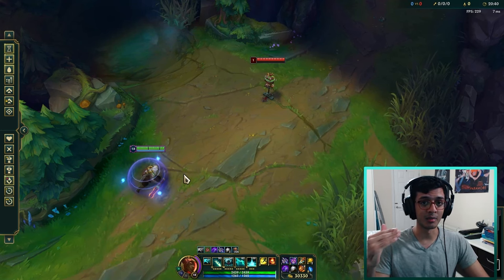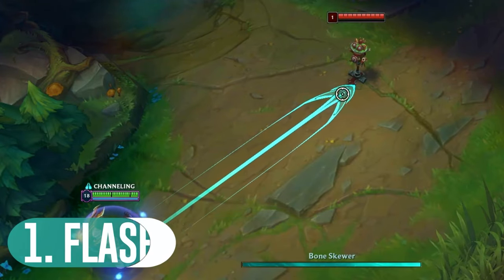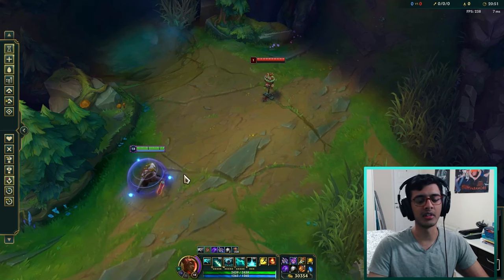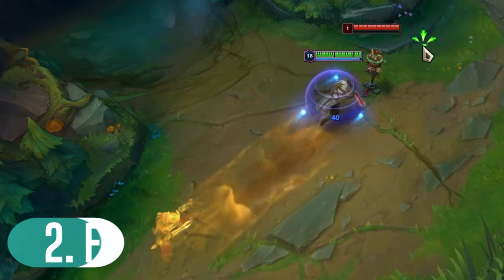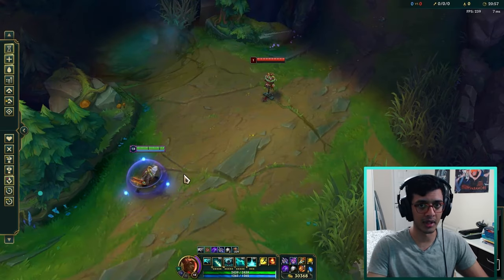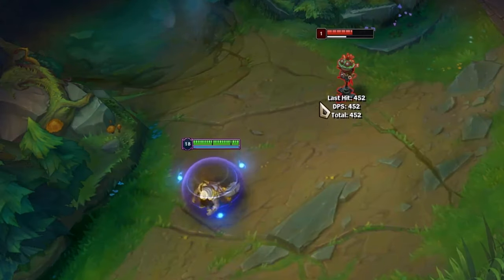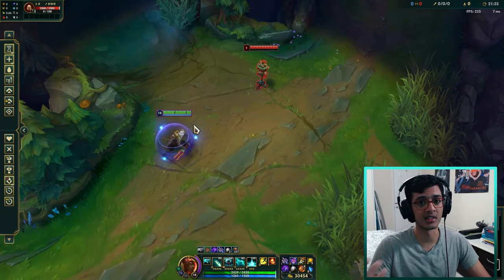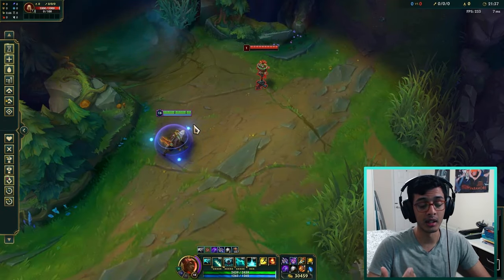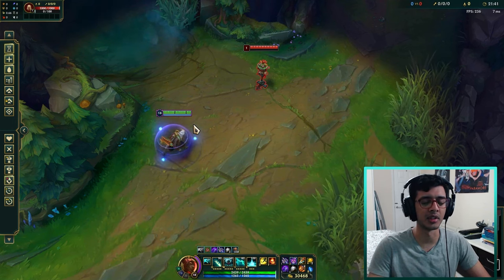The second combo is another very simple one: you can flash during your Q and E, and this is integral to the rest of Pyke combos that you need to learn. Same thing for your E - once you use your E you can then flash during the E cast time so that you can drag your stun with you wherever you flash to. Combo number three is Pyke Q flash, which can guarantee a slow leading to stuns and a follow-up kill, and keep in mind it's the exact same damage as a fully charged Q anyway.